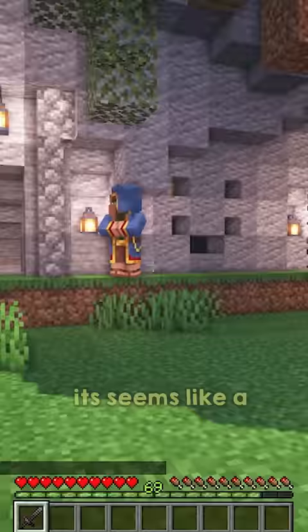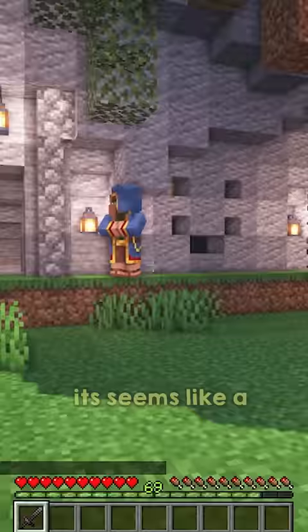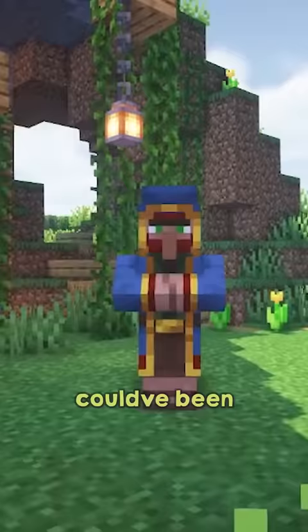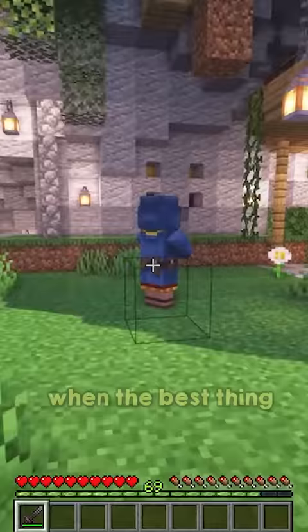Why is this guy even in the game? Like, seriously. It seems like a cool idea on paper — a villager that will randomly pop into your view giving you useful trades. But that's where it already fails, with its best trades being buckets of fish and saplings. This guy could have been really cool, but unfortunately not. When the best thing about your feature is getting rid of it, you've already lost.